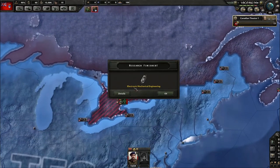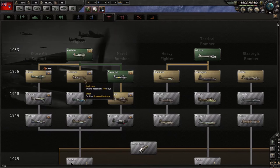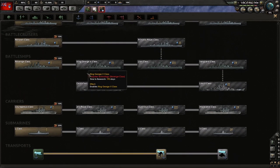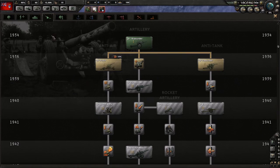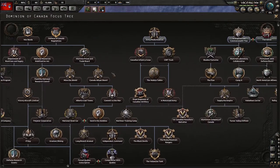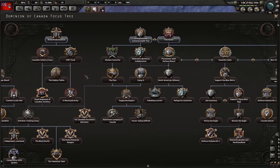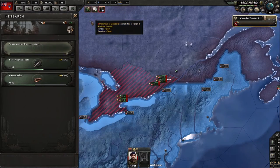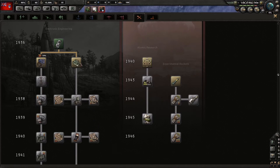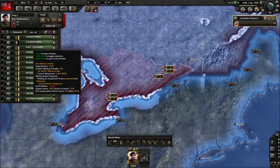We're cruising along at speed four, maybe even speed five to get through the first year quickly. We got electromechanical engineering with a 10% boost. I want the Hurricane fighters — we're probably going to focus on fighters and naval bombers. There's a national focus for trucks with a 75% research bonus, so we'll save a slot for that. Let's go with research time reduction even though it's not boosted through faction research sharing.